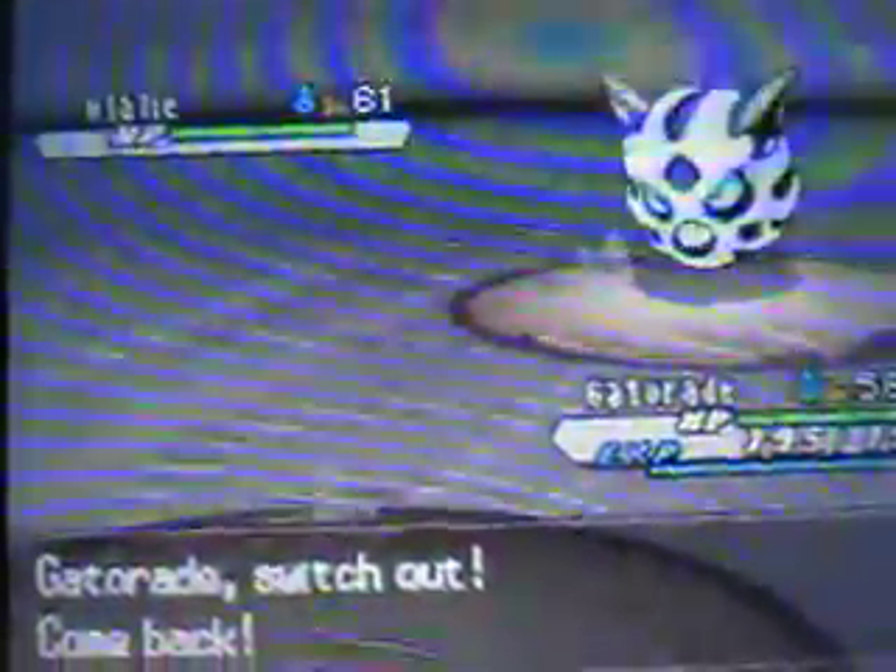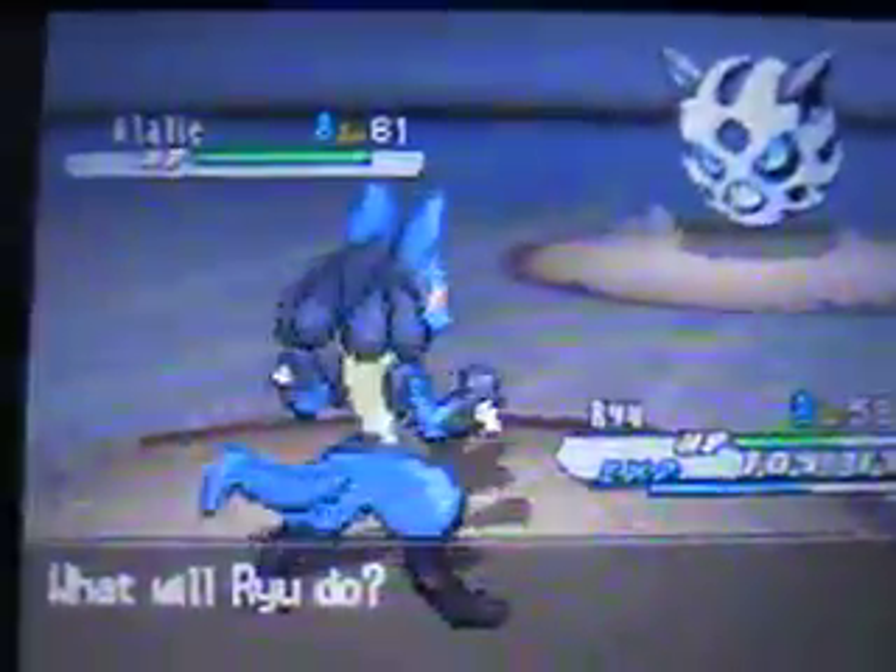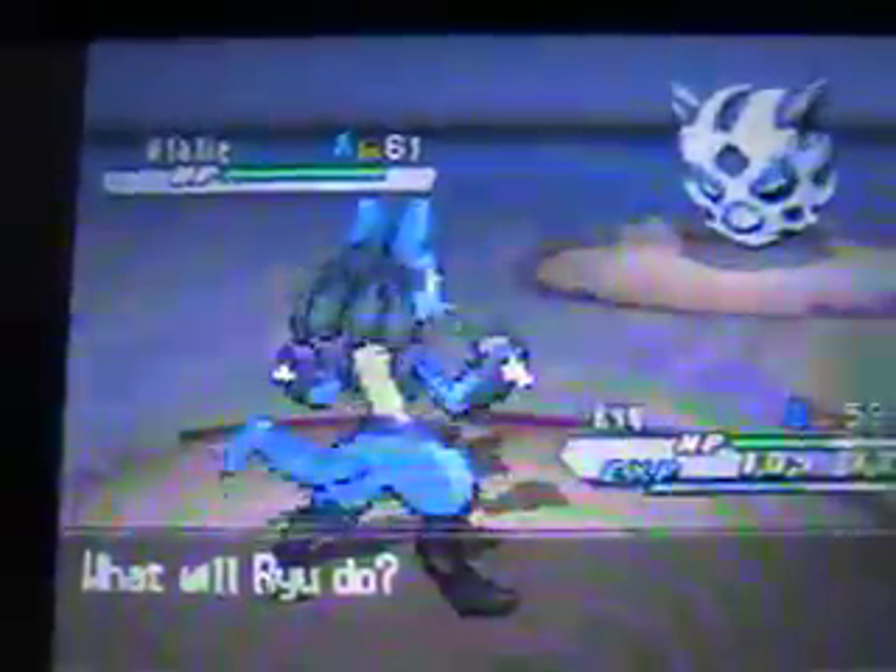We got a Glalie right here. There's nothing really to say about it - it has all base 80 stats, so it does actually share the same stats as Froslass, having all of its stats at 80. Let's go for an Aura Sphere which is going to be super effective.